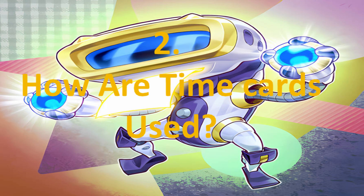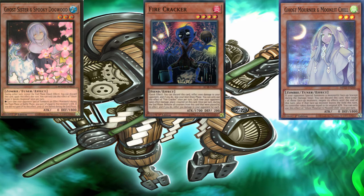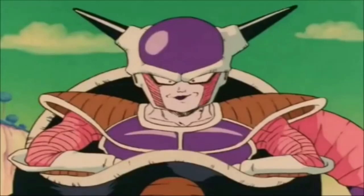Question 2: How are time cards used? These are the typical examples you will see of time cards commonly used in Yu-Gi-Oh: Ghost Sister and Spooky Dogwood, Firecracker, and Ghost Mourner and Moonlight Chill. Firecracker isn't currently used much, but in my eyes it has potential and should be considered in the future. Spooky Dogwood was an absolute blowout in recent tournaments for winning games in time — this card has even been voted by the community to get banned. That's just how powerful Spooky Dogwood is in the current game environment.